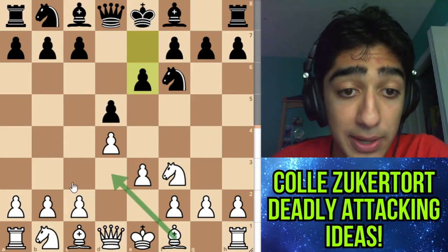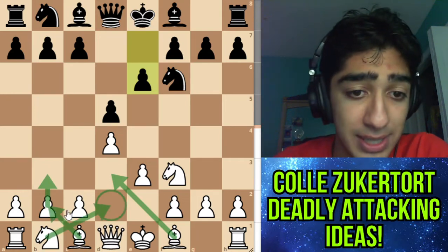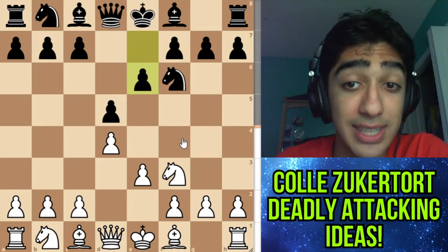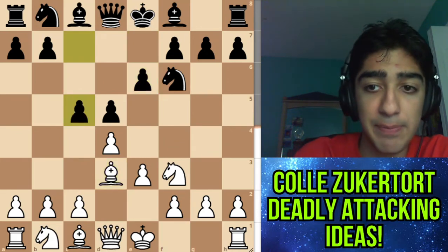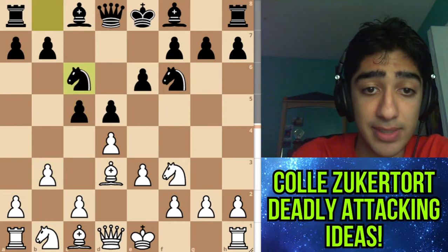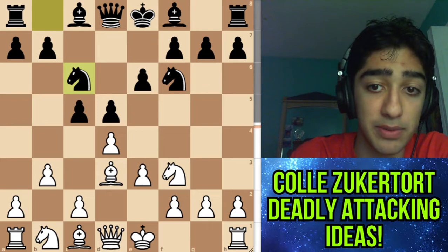Now we're going to see what our main setup is going to be. We're looking for a bishop on d3, a b3 bishop fianchetto, and a knight on b2. At first it doesn't look to make too much sense — what's the bishop doing? But you're going to see the latent potential of the bishop in this opening. So bishop d3, c5, b3, knight c6 — all these moves look pretty natural according to our setup, and black is making pretty reasonable moves too.